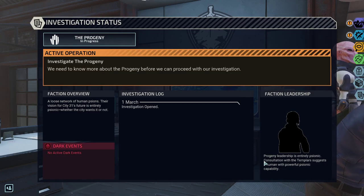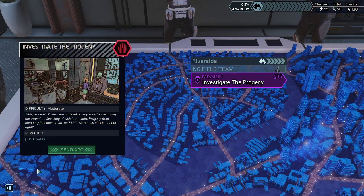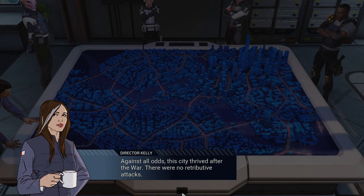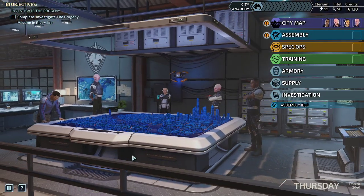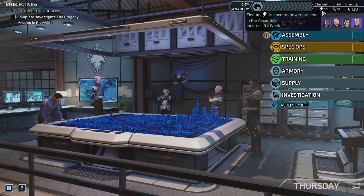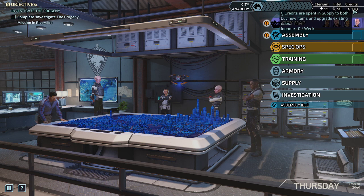Those dialogue scenes are helpful just to get into it — we just opened the file for the Progeny and we're now on the case. We've arrived at HQ. Before diving in, here's some perspective on what we can do. We have three different resources: Elerium is a resource for research, Intel is for base management and buying items from the black market, and Credits is basically a resource for fitting out your soldiers.